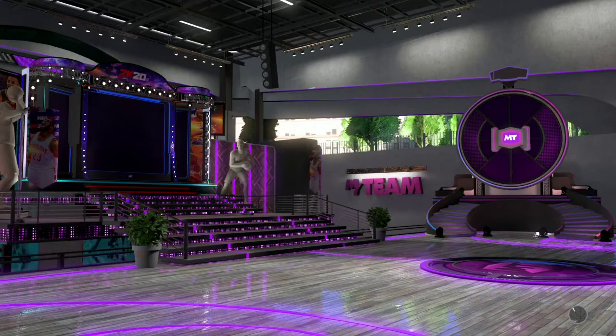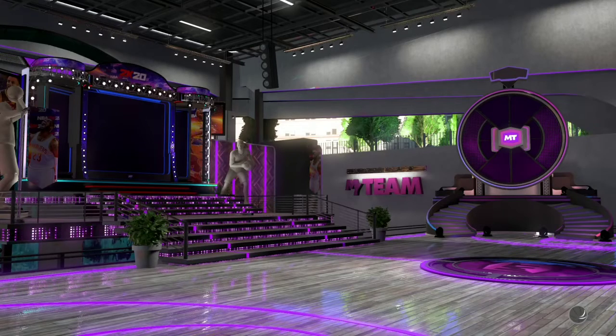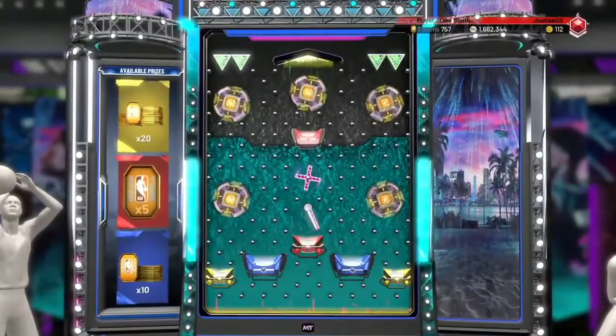Yo, what's going on guys, it's your boy Josh here back with another 2K20 MyTeam video. Today I'm going to show you these new locker codes from this week. The first locker code has three prizes: 5 tokens, 10 tokens, and 20 tokens, along with a token wheel. Let's go drop it in the corner so we can get the best prize.